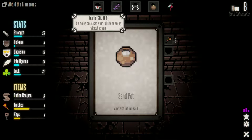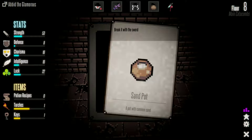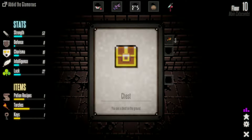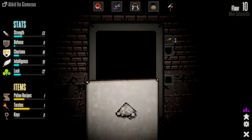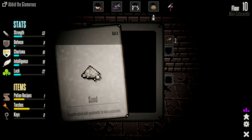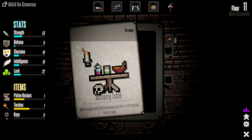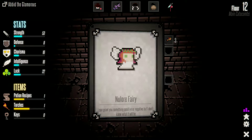Sand pot — keep walking where you go with the sword. Potion recipe, let's pick it up. Chest — you see a chest on the ground; use a key or force the lock. Open the chest and we get sand — it can be mixed with gunpowder to make explosives. Alchemy table — with enough skills and knowledge you can create potions. Make some potions... do not have what it takes.